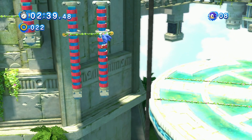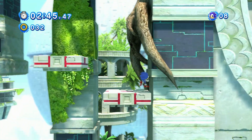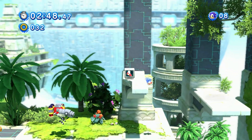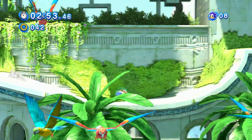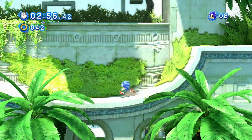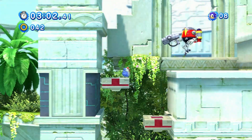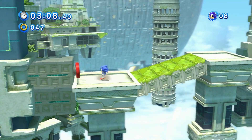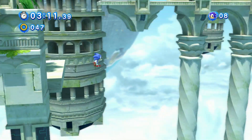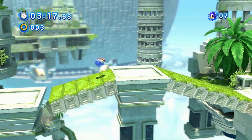There's a little zip line here that I want to get on because, you know, faster. Jump, jump, jump — you can see I'm not really great at Sky Sanctuary. Oh god, no — I want to go back up there actually. Thank you. My A button is stuck, oh no. Jump, okay, go down here. What the hell happened? What happened seriously, what happened there?